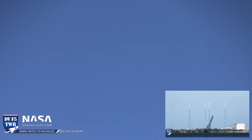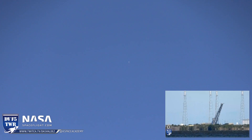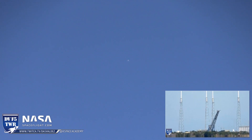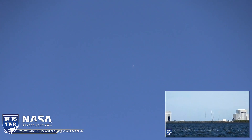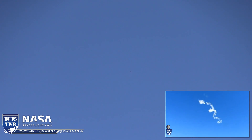Entry burn is a couple minutes away. As the rocket took off, the transporter erector leaned back — that tower was supporting the rocket, and it leans back to give the rocket clearance and to protect the equipment on the tower from the exhaust. That is where the rocket was just a short time ago. The contrail from the Falcon 9 is still up there.